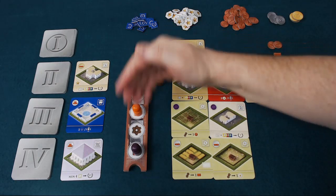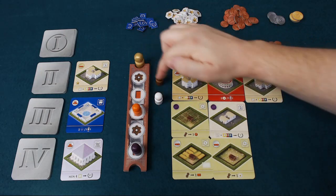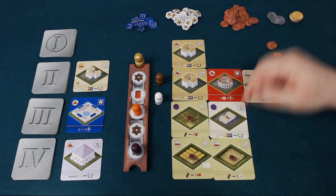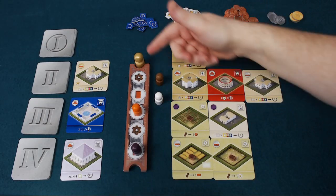Now if you're further down on the strip — and the strip looks different because they all do — you might have generated some bricks from where you are. In this case the white player will have one brick already and they can choose whether to spend money, spend tiles they've generated, or just build one of the buildings that only has a one brick cost.